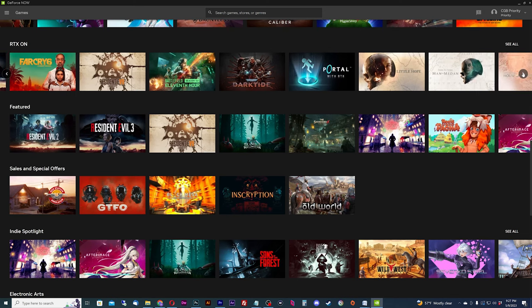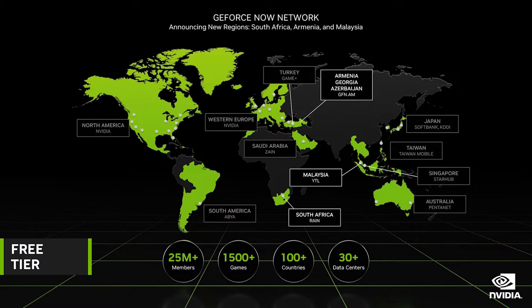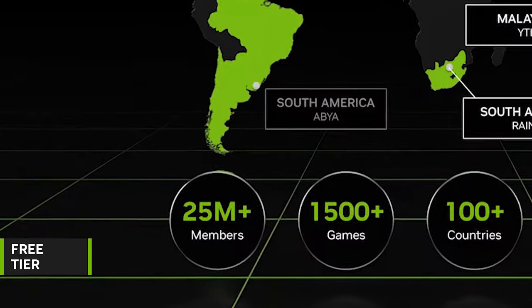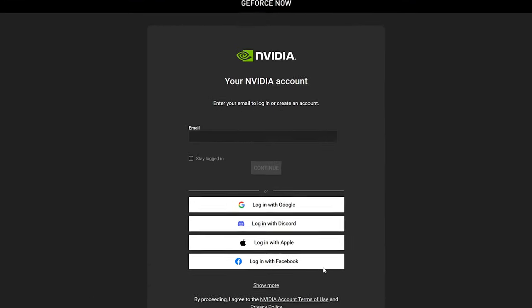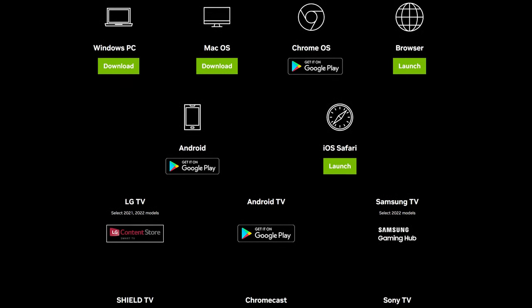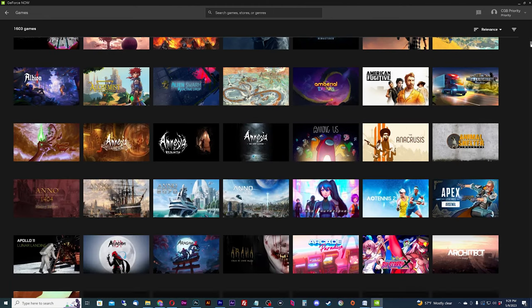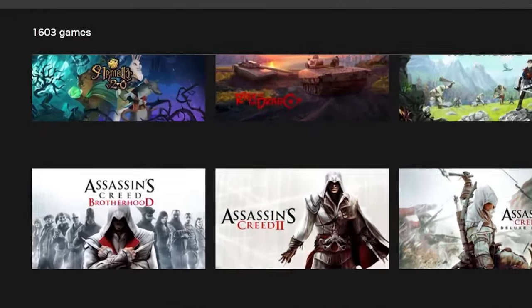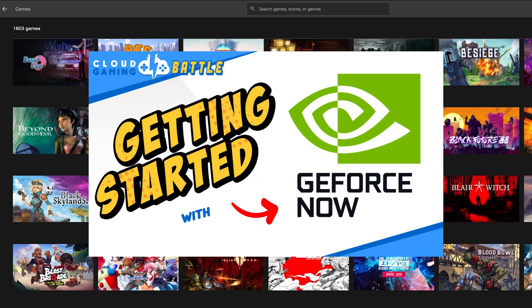So what's the catch? There's always a catch. Let's start with the free tier first since most will be signing up with this. Since our last video on GeForce Now, the platform has increased its members by at least 10 million — keep this in mind because it affects the free tier a lot. To get started, all you have to do is sign up for a free Nvidia account and activate your GeForce Now membership in the account settings. From here you can sign in on any supported device including Chromebooks. Their app works great especially on desktop, and you'll have access to their full library of over 1,500 games.